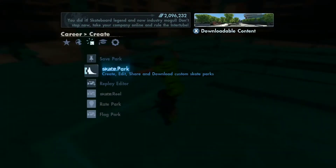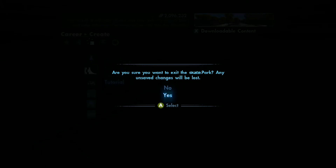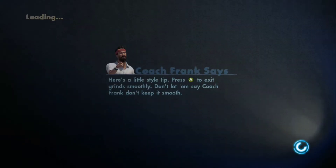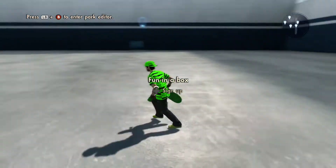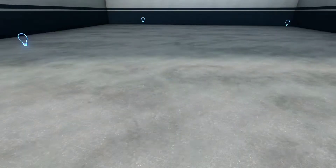Then all you do is go to skate park and you click where it says tutorial right here. Sometimes it'll ask you if you want to save it — just push move. And as you can see, that's basically all you have to do to merge two parks together.